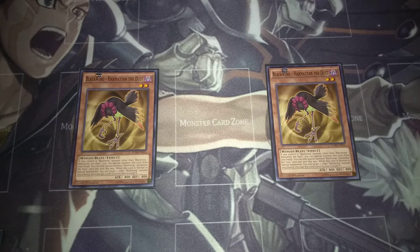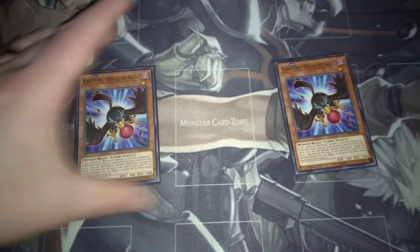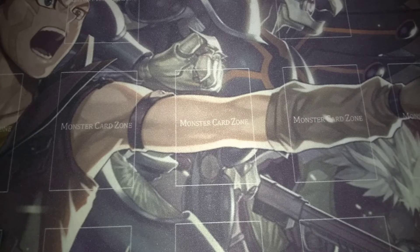Harmattan also has the same effect all the others do — if you control a Blackwing, you can special summon it from your hand. So if you have Gale, you can use this to go into Dracoberserker of the Tenyi. You can also use those two to go into Full Armor Master. Then two copies of Arashi the Squall — same thing as the others, special summon from your hand if you control a Blackwing monster. And if he's used as synchro material, you can use his effect to switch the battle position of one face-up monster on the field. That's it for the monsters.